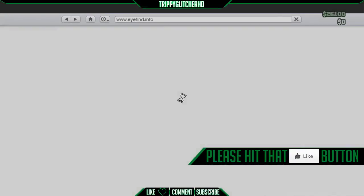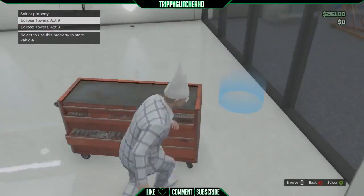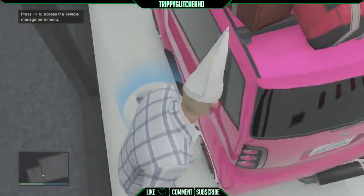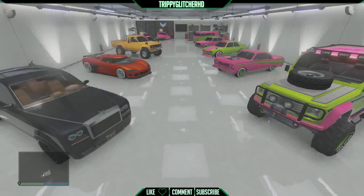Walk up to the toolbox and do the exact same process as before — buy a vehicle you can afford, and when the menu to select the garage appears, back out, go into stealth mode, and move that first vehicle back to the blue circle. Then do the same process of holding Y and RT.